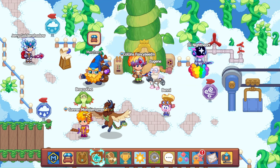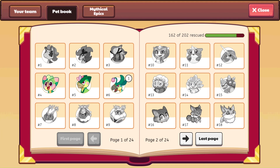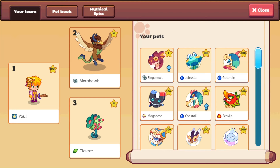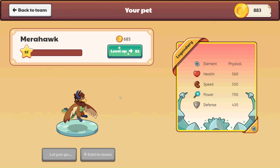Let's go over the details of Mirror Hawk before we get into the battle. Mirror Hawk has features from many different animals at once that all come together to create one super beast. Let's swing on over to our pet book. Here is an awesome picture of her. We'll go to your team and click on Mirror Hawk. We need to go to the add mythical epic page to get her info. For health: 560, speed: 550. Let's level her up to 93. Power: 700, defense: 440. So quite strong. This Mirror Hawk should be a solid mythical epic to bring around with you in pretty much all situations.